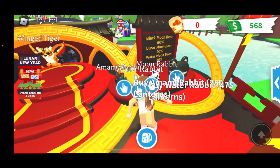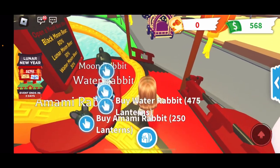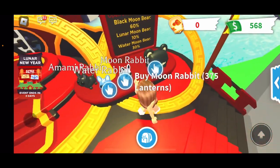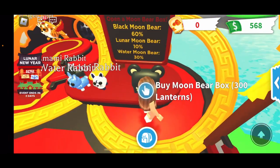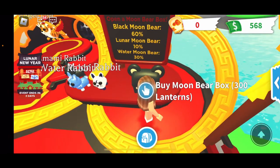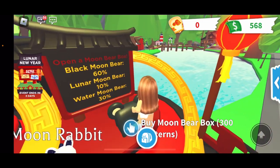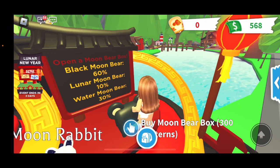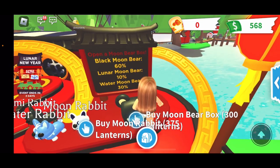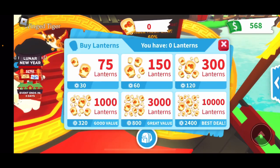Here you have some more pets: an Animal Rabbit, a Water Rabbit, and a Moon Rabbit. You can also buy the Moon Bear Box for 300 lanterns. Opening a Moon Bear Box gives you a Black Moon Bear at 60% chance, a Lunar Moon Bear at 10% chance, and a Water Moon Bear at 30% chance.